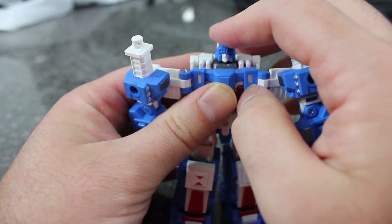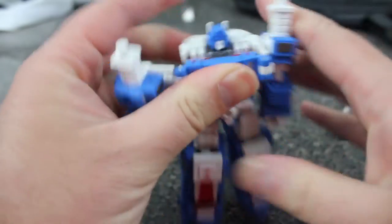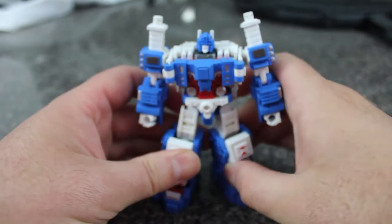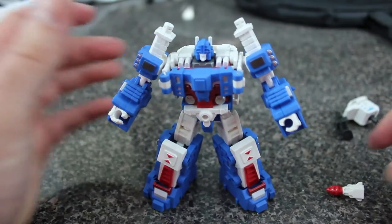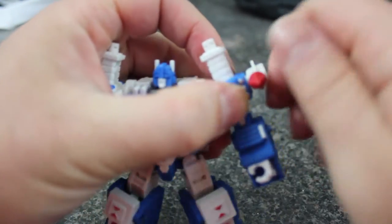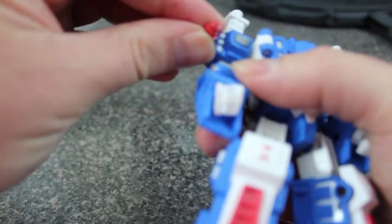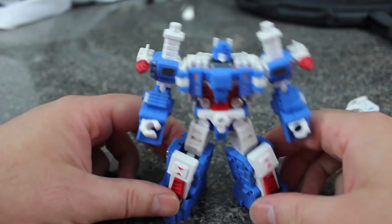The head is extremely tight, so be careful. Arms peg in on both sides — they're friction tabs and they hold fine. And there he is in robot mode. Take the missiles and they go up on the shoulders. The first time you do it, rotate them and pull them straight out — don't shear them. If you're having difficulty you can try hot water, but I didn't have much of a problem.